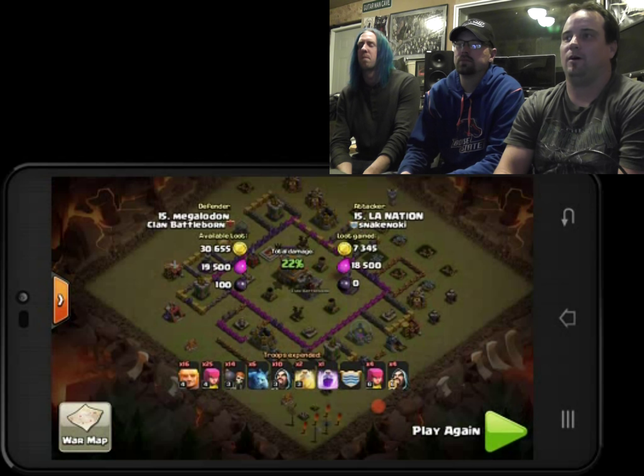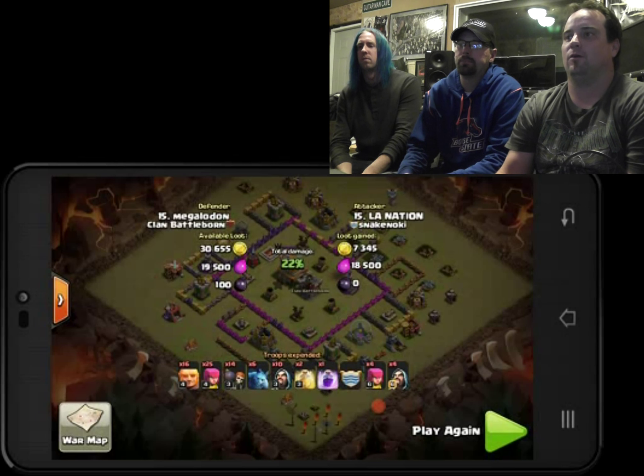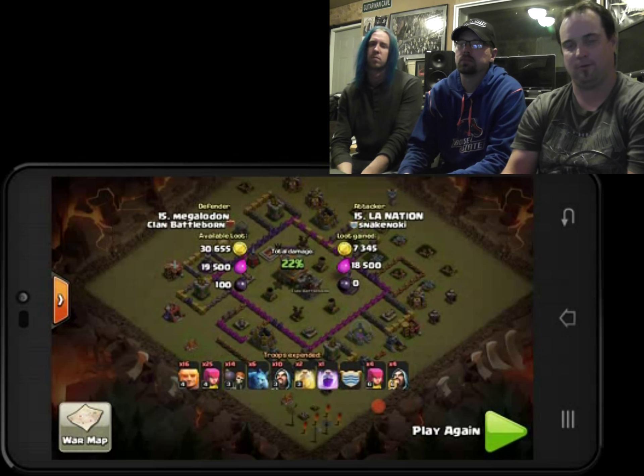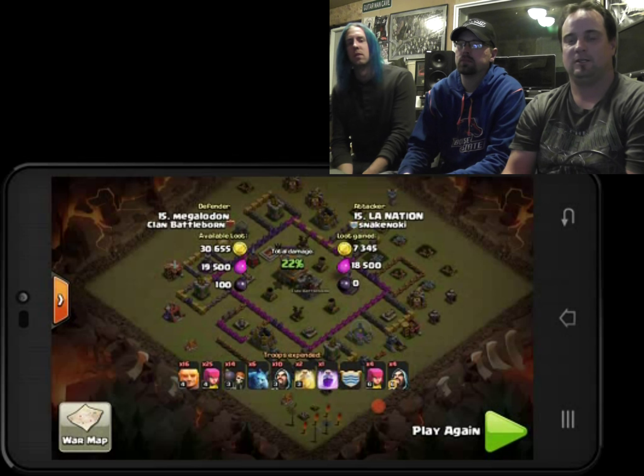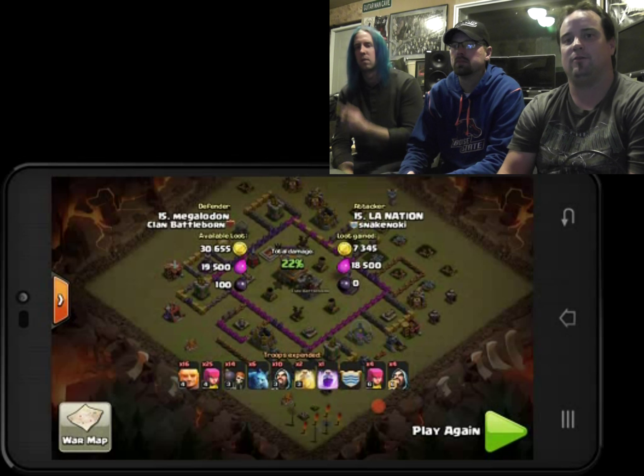That's why I always put my CC in the middle of the base, and then I don't allow people to be able to just put one guy in to draw it out. They have to put multiple guys, or they have to sacrifice a giant, sacrifice a hog — those are five spaces. Or they can do a dragon attack, and hopefully all the dragons take out a level five dragon, if they have high enough dragons.